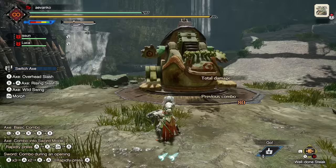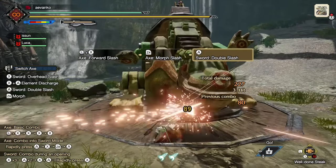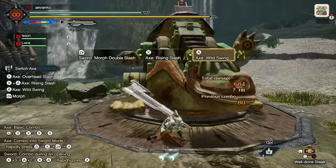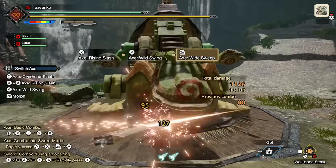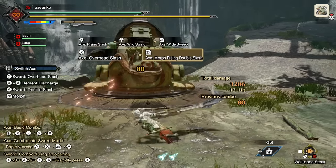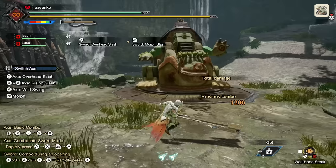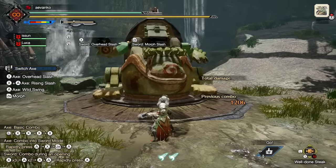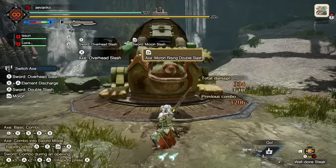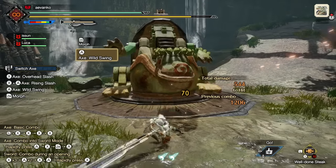The Switch Axe is more than just the ability to swap between two modes — there are some important mechanics that will add both power and nuance to the weapon. First, I want to talk about morph attacks. Pressing ZR after any attack in axe mode will morph you into sword, and vice versa. But there are a few specific moves that produce a more powerful morph attack. For axe mode, there are two: the overhead slash and the heavy slam. This results in the Morph Rising Double Slash.